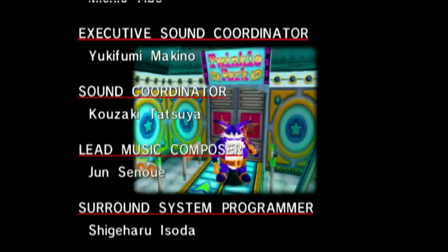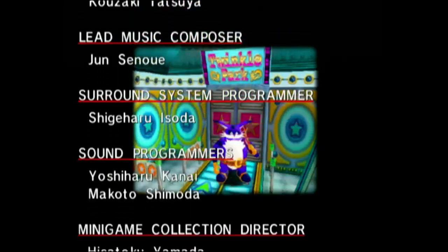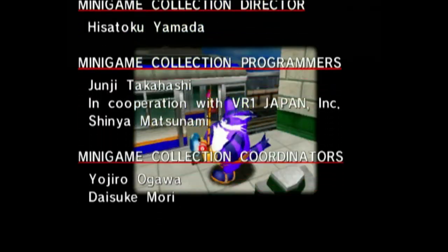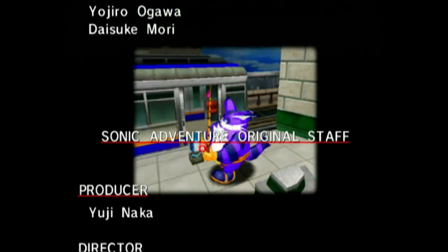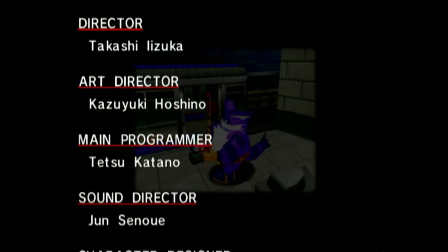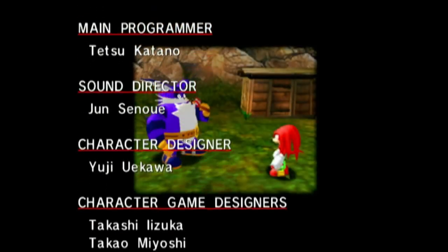The next character we're going to use is the last of the bunch — E-102 Gamma. We went through two characters that are not very good, but I actually do like using E-102 Gamma and I do like his story. So we're gonna do it in the next part.